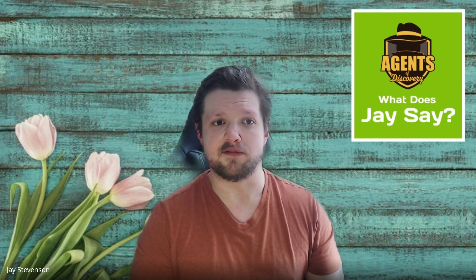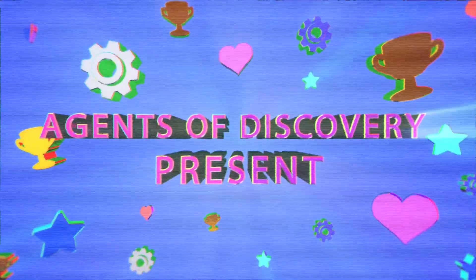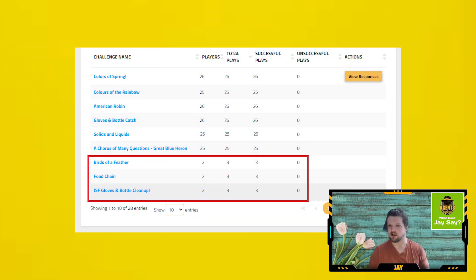So you've launched your mission, you've got a bunch of great signage and advertising in your visitor center and on your social media pages, but how do you make sure your guests are actually completing your missions once they have downloaded them? Well, if you're noticing in your statistics that some challenges just aren't getting played like the other ones in your mission, this may be an indicator that your guests aren't quite making it to the end of the mission, especially if the challenges being overlooked are at the end.